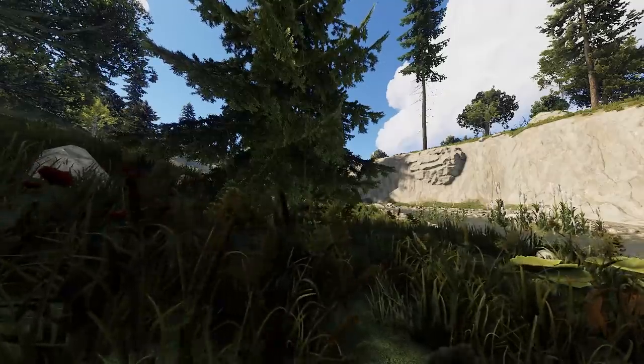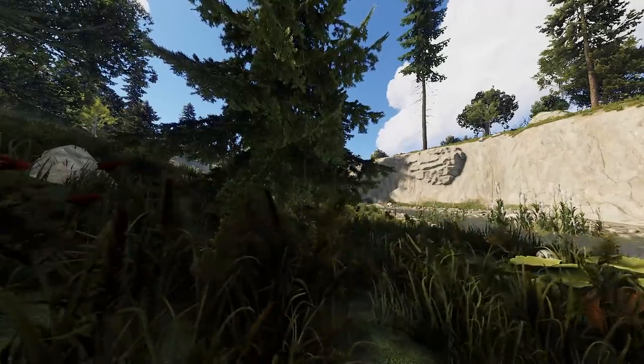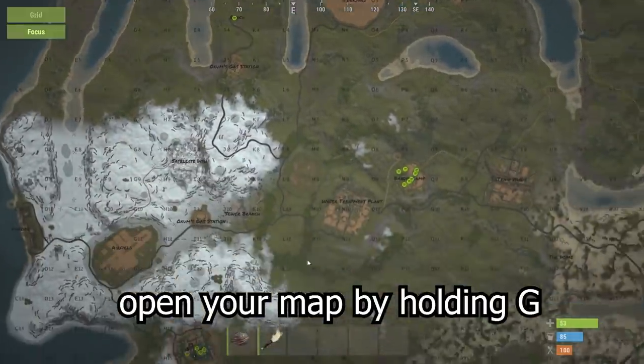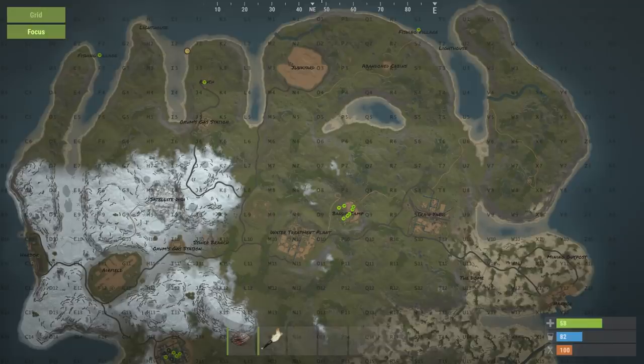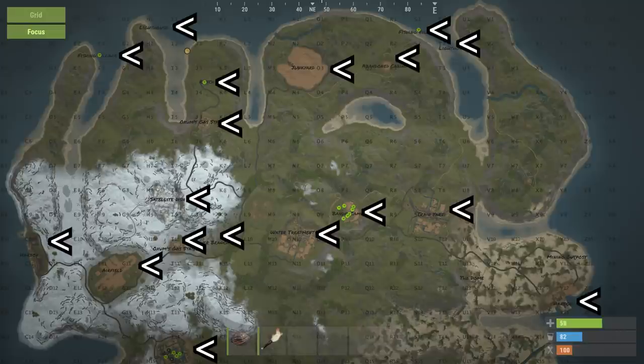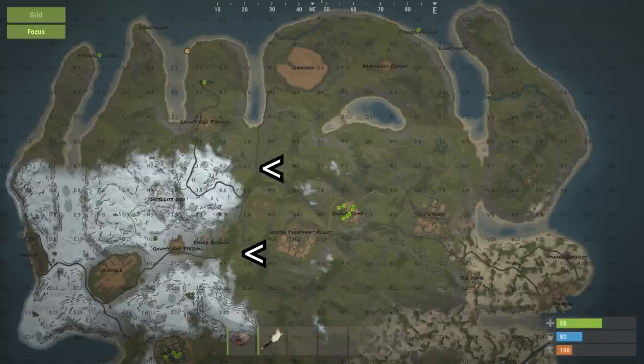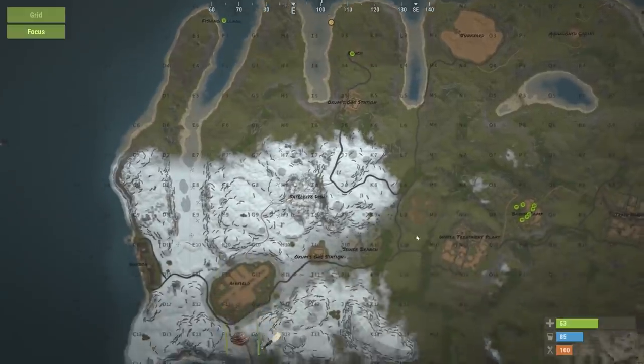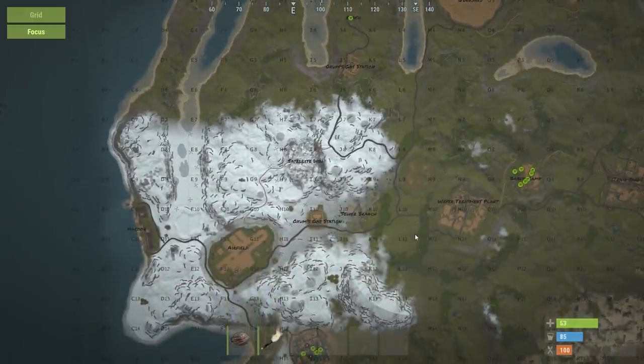Let's start by talking about the environment of Rust Island. You can see your map by pressing and holding G, and on it you will see quite a few things. Your current location is marked by a yellow circle with an arrow in it. You'll see monuments on the map along with their names, roads connecting them, shops marked by green circles with shopping carts, and the three different biomes.